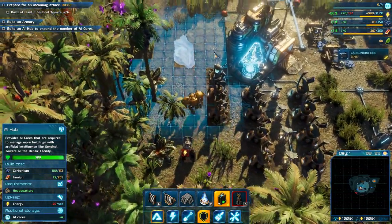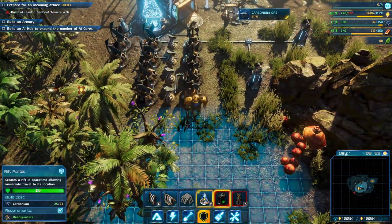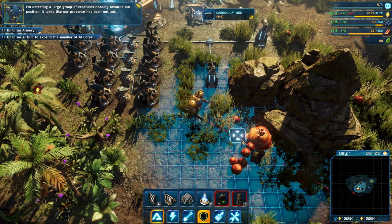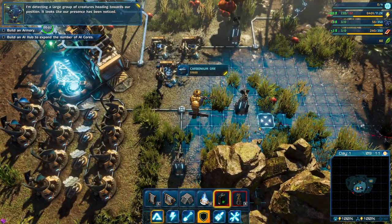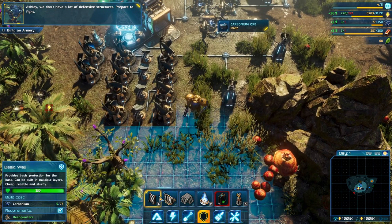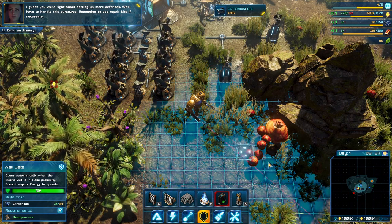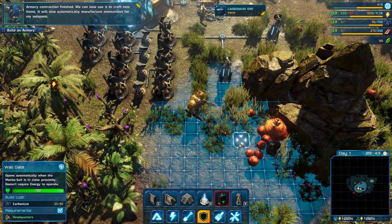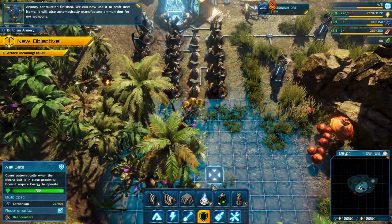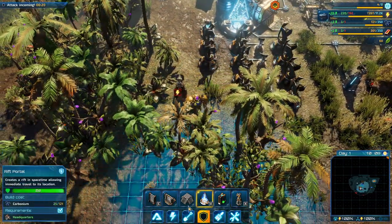An AI hub — let's build that there. The rift portal creates a rift in space-time, allowing immediate travel to its location. I'm detecting a large group of creatures heading towards our position. It looks like our presence has been noticed. Ashley, we don't have a lot of defensive structures. Prepare to fight. I guess you were right about setting up more defenses — we'll have to handle this ourselves. Remember to use repair kits if necessary. We have our radar down here. Armor construction finished — we can now use it to craft new items.